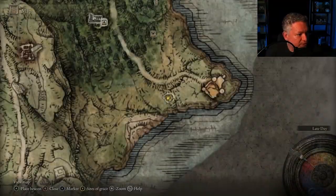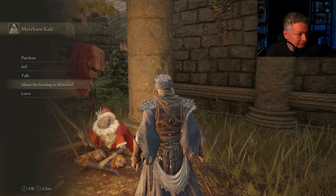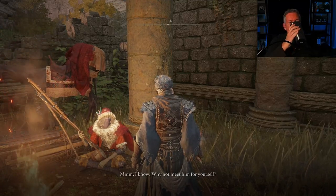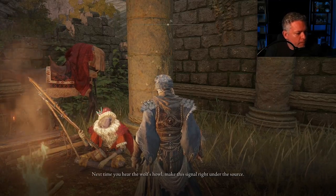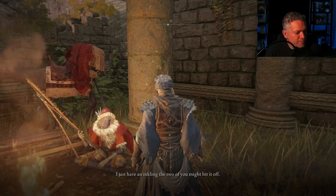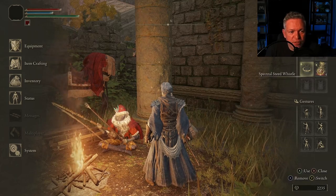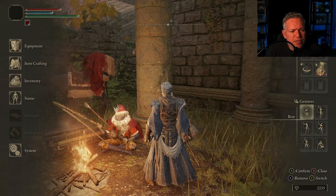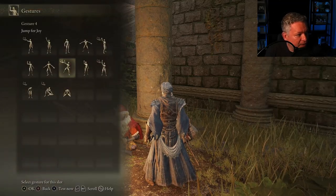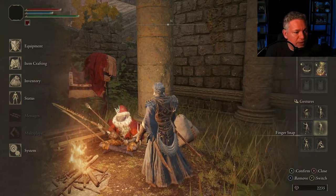Back at the church, I ask Kale about the howling in Mistwood. He says whoever it is must still be skulking about, and suggests I meet him for myself: 'Next time you hear the wolf's howl, make this signal right under the source.' He gives us the finger snap gesture. He says there's nothing to fear — he just has an inkling the two of us might hit it off. Now in my pouch under gestures, I'm going to replace Jump for Joy with the Finger Snap that Kale just gave us. That way I can do this gesture really quickly.